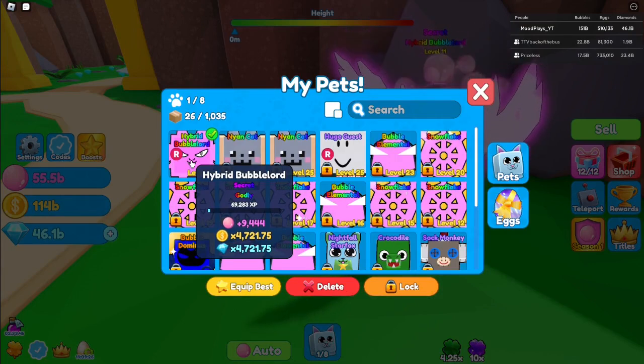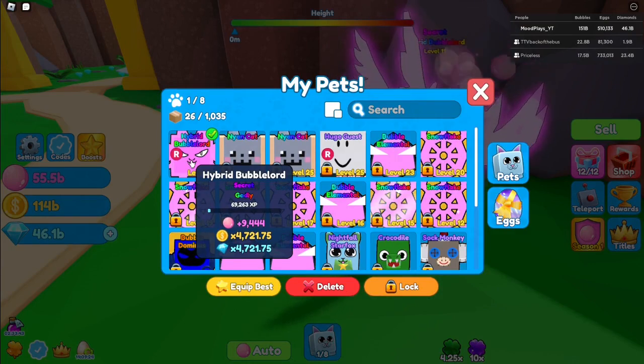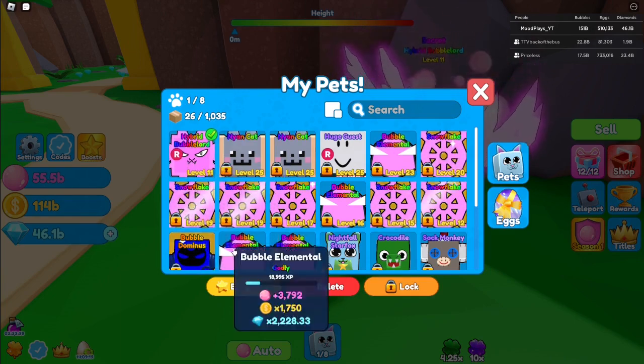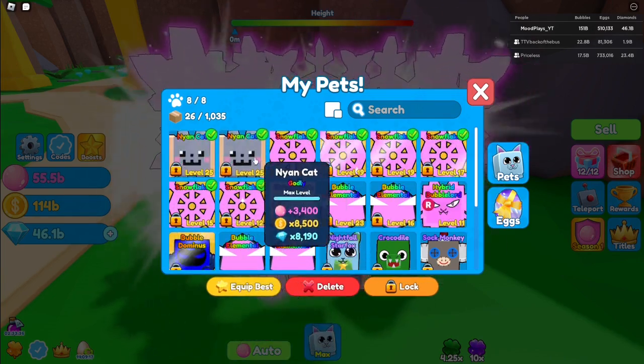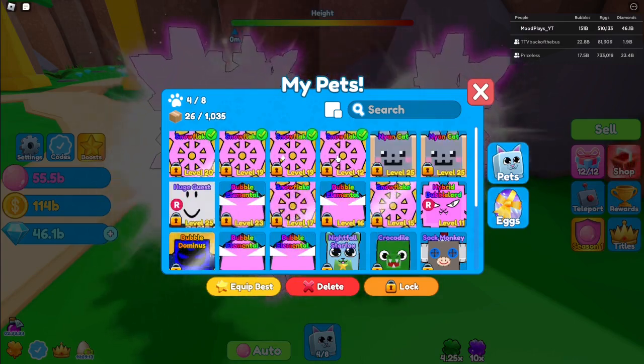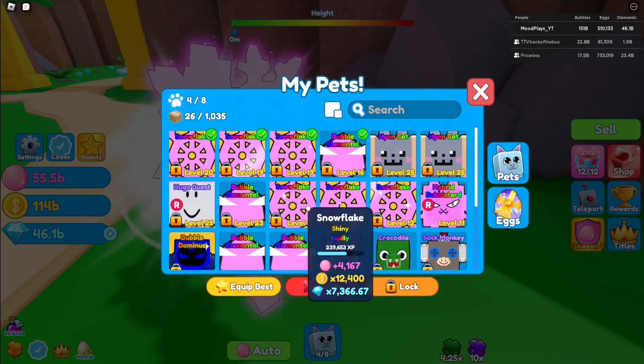Here are the stats at level 11: it does 9,444 bubbles, 4,721 coins, and 4,721 gems. It's pretty good. I don't think it's the best pet — it might be though, I'm not sure — but shiny it's definitely one of the best pets.